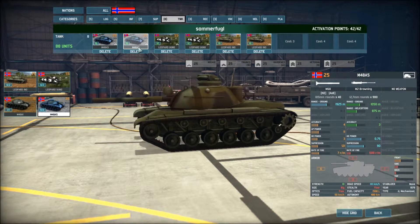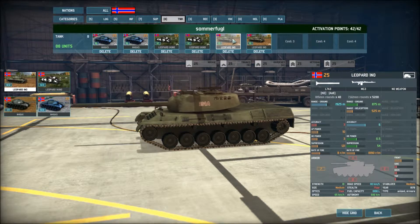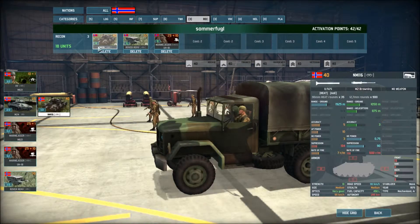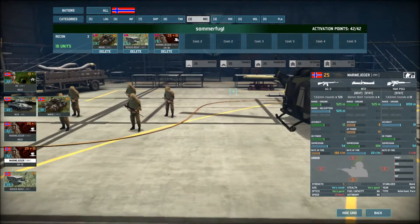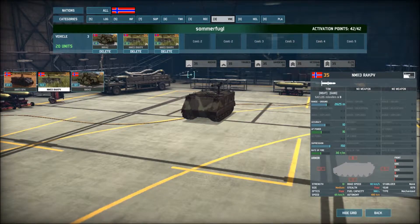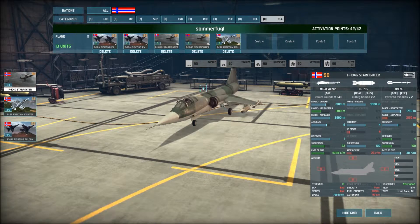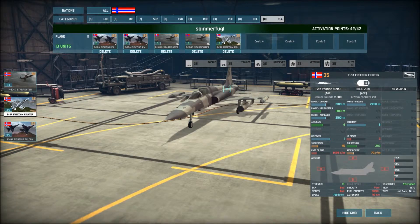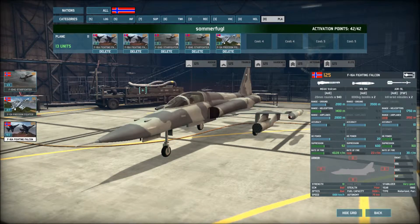Tanks: one set of the M48A5, two sets of those, two sets of the expensive Leopards, and two sets of the cheaper Leopards. Recon: an NM116 Rover Pinky and Marine Jaegers in the UH-1B. Vehicles: NM142, NM13, and two sets of M113 RKKPVs. Helicopters: nothing. Planes: two sets of F-16A Fighting Falcons, two sets of M104 4G Starfighters, and one set of M55A Freedom Fighters — and they're all American.